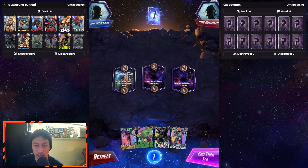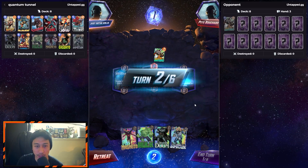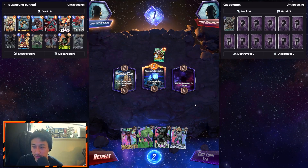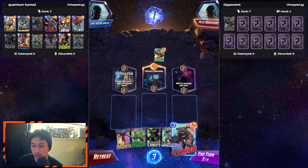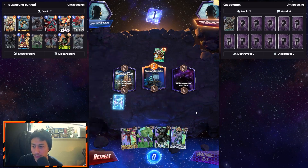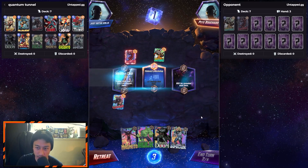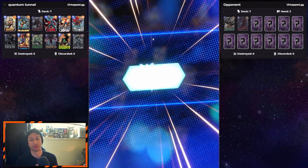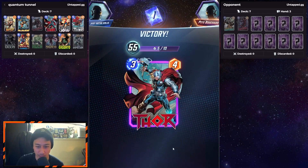This is a pretty bad hand. If the next two cards are Giganto and Jane I'm pretty much done. We got Lockjaw, perfect — we'll do Lockjaw. We can do Lockjaw on the left. He plays Daredevil. Oh nice, oh that's perfect! That was a quick one, let's keep going.